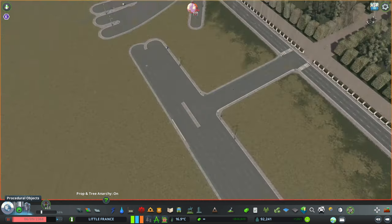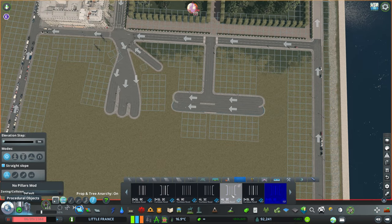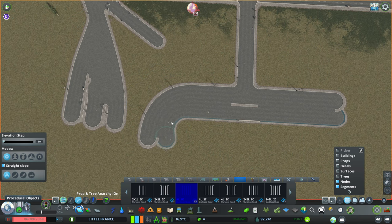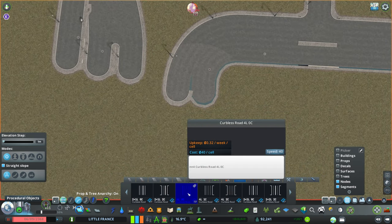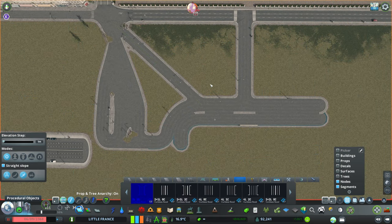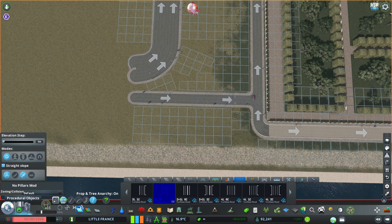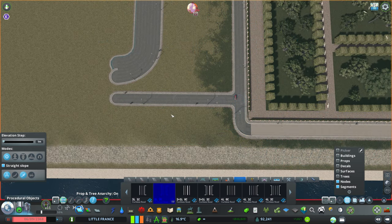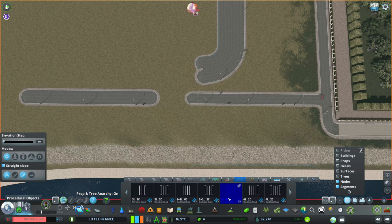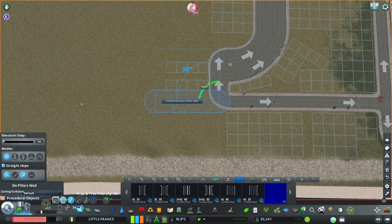Getting back to the build over here, guys — I found some crazy good, amazing, beautiful roads and they are curbless. You can do whatever with these roads, they are amazing. I wish the creator could do a few more, like with eight lanes, because that would be freaking amazing. It is the first time ever I'm using these roads, so I've tried my very best to make them fit, to make them work properly, and be very close to what it is in real life.